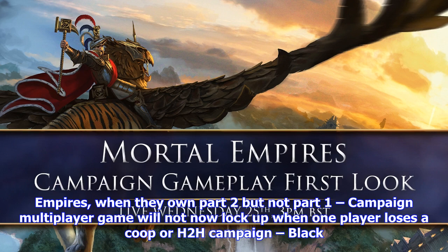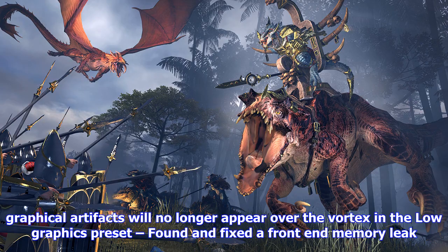Campaign multiplayer players no longer get a 'game aborted' message after the chaos invasion cinematic. Fix for error informing players they need to purchase Warhammer 2 to play Mortal Empires when they own part 2 but not part 1. Campaign multiplayer game will not now lock up when one player loses a co-op or H2H campaign. Black graphical artifacts will no longer appear over the vortex in the low graphics preset. Found and fixed a front-end memory leak.